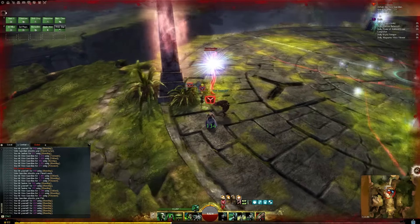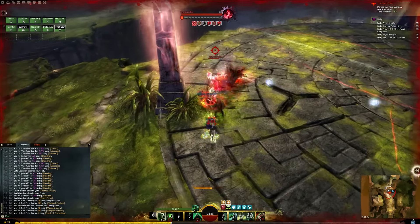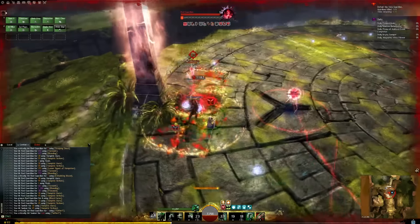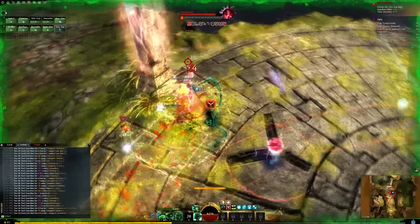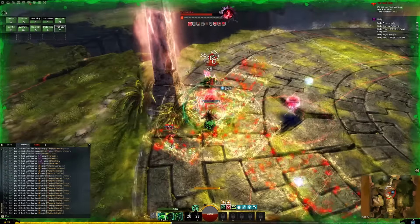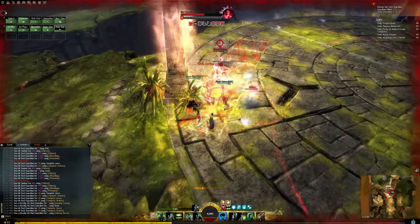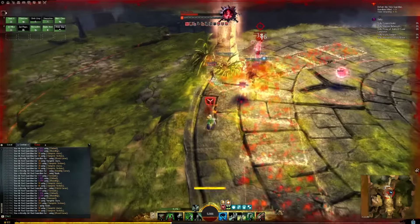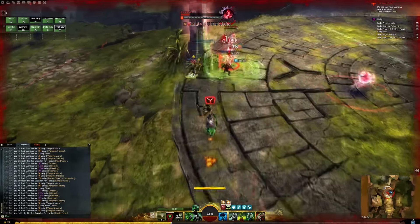At split phases, you'll likely go for the Red Guardian, which is susceptible to condition damage. Again, you want to use your soft CC to help slow down those Seekers so that everyone else can safely DPS as much as possible. While fighting the Red Guardian, try to avoid the Floating Orbs since they still deal quite a bit of damage to you. And don't forget to grab the Mushroom at the Pillar if you have that Mastery unlocked.